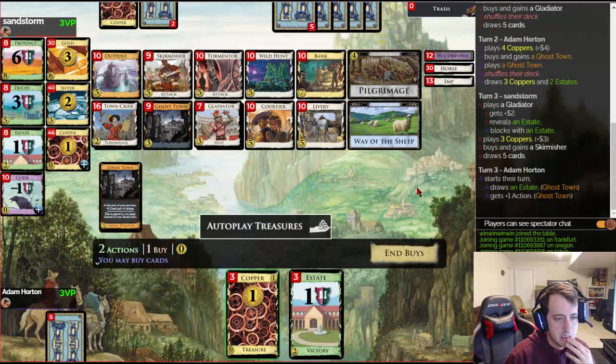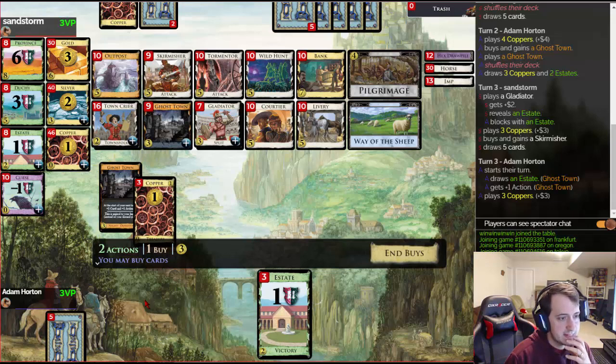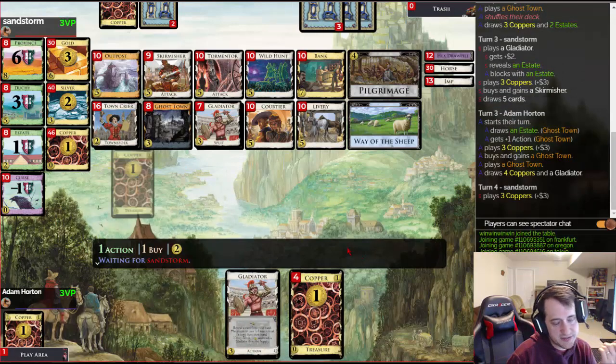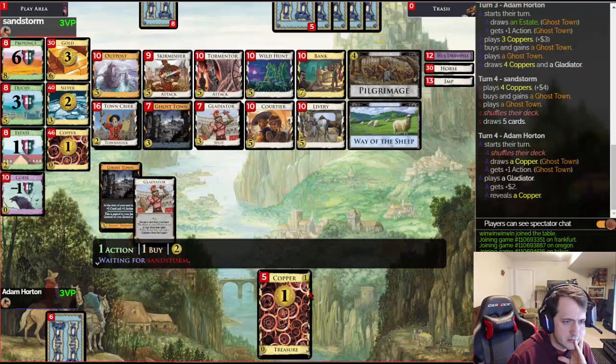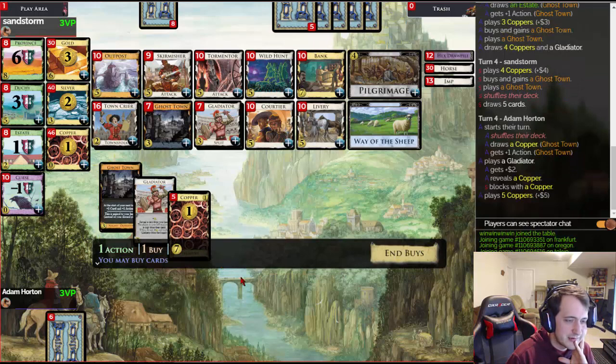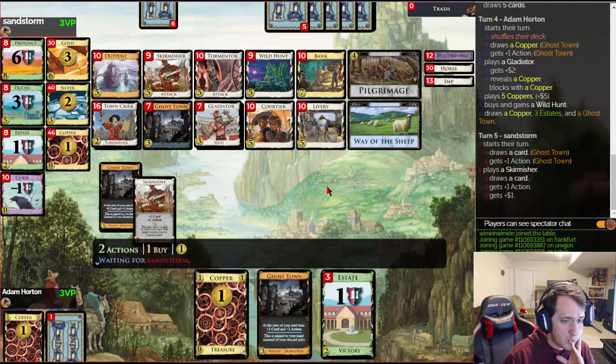I hope that last card is a Gladiator — it's not, it's an Estate. Okay, big turn coming up: that's Gladiator and four Coppers. What I really want is a Ghost Town. That makes my turn five pretty bad because all this good stuff misses a shuffle. I should probably do it anyway and get the Wild Hunt. It revealed the Copper — briefly out of my hand while it was being revealed, and that amuses me. Wild Hunt draw cards — wow, this hand's so bad.